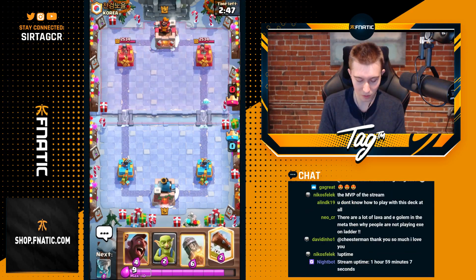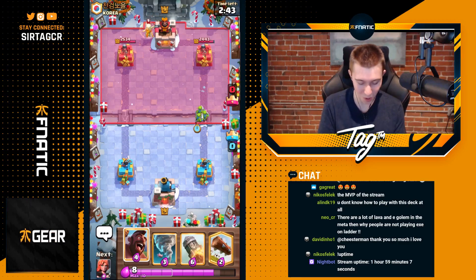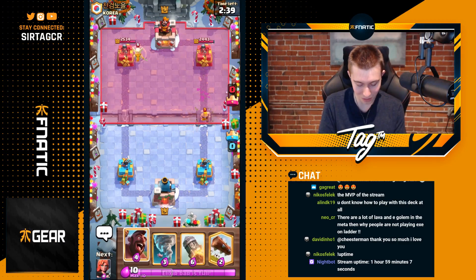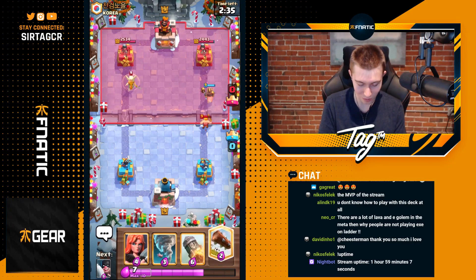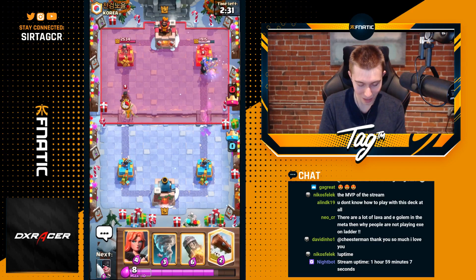We're going to go for an Ice Spirit here and see what's up. This guy is going to go in for a Battle Healer, so it's going to be another Elixir Golem player. That's what we love to see. This is what I breathe for — beating these Elixir Golem players, sending them back to the Shadow Realm, and making them feel incredibly disappointed with themselves for running this deck. Well, I feel like they're long past that by now — they've played it a lot.